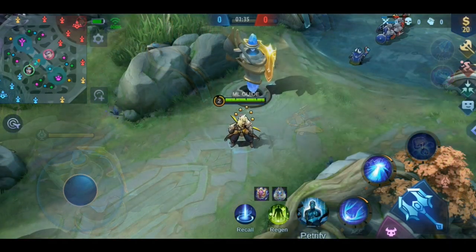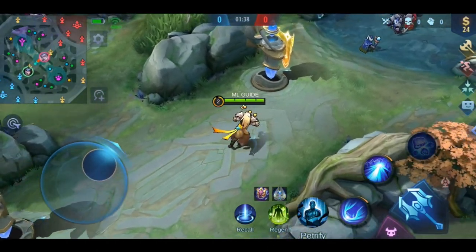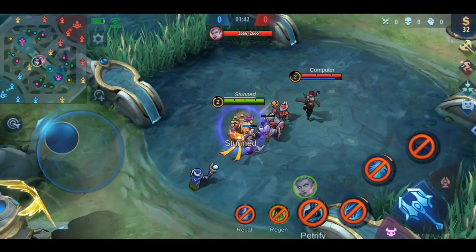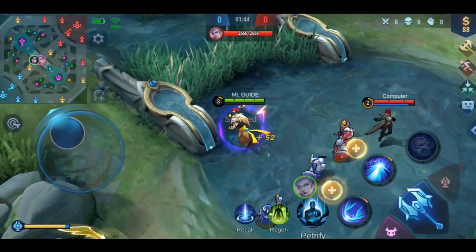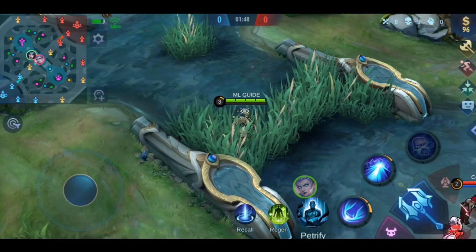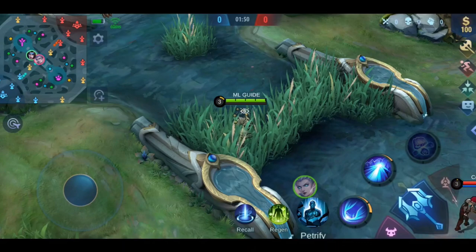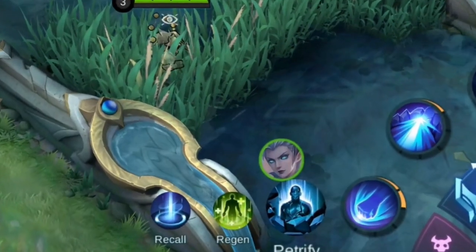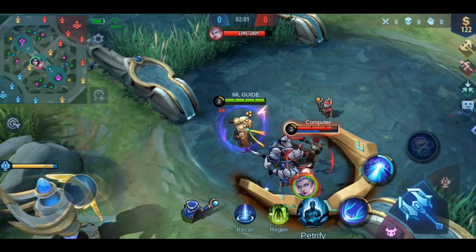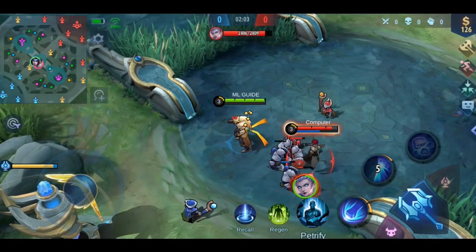Let me show you how to trigger this effect again. You can see that the effect is available when this icon is present. After I receive magic damage, the effect is triggered — as you can see from the violet circle — and I have to leave any combat for 10 seconds to make it available again. After hiding for 10 seconds, it's back. If I would just stay in combat, the effect will not be available again until I leave it.